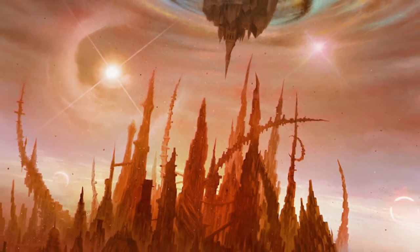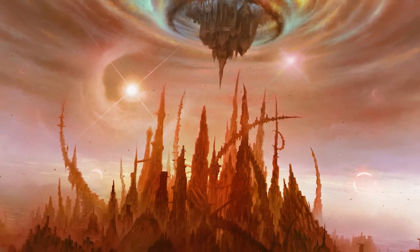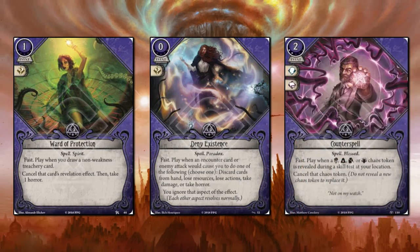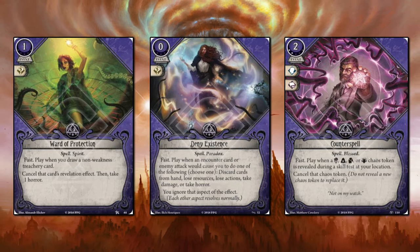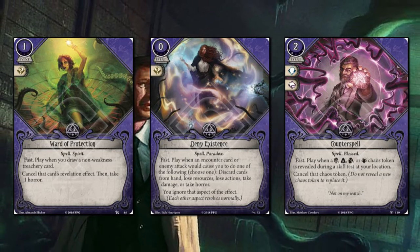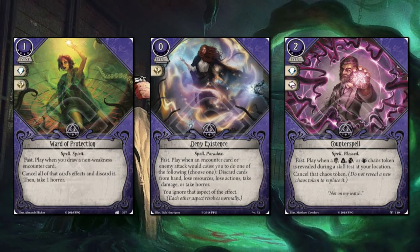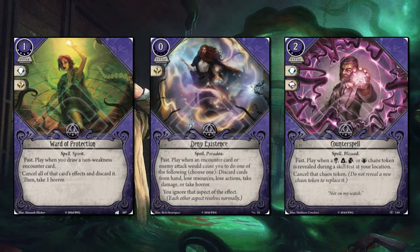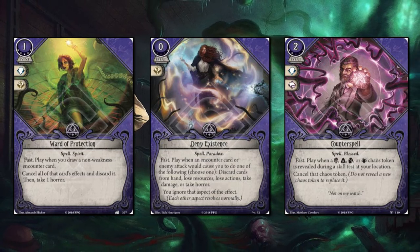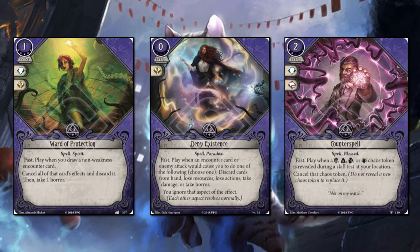Mystics have a great deal of choice when it comes to events. First the 'no trio' of Ward of Protection, Deny Existence and Counterspell. Ward of Protection might not look like much, but dependent on the situation there can be any number of game-crippling cards you can draw, so having this up your sleeve when winning or losing is hanging in the balance is a happy face in card form. The 2XP version is obviously only for multiplayer and the 5XP version is a tough sell. Deny Existence is great because it's free and it basically negates the possibility of that carefully tuned turn you had planned getting scuppered. And Counterspell, whilst not broken, is one you're just happy exists for all those times you drew the wrong chaos token at the wrong time.